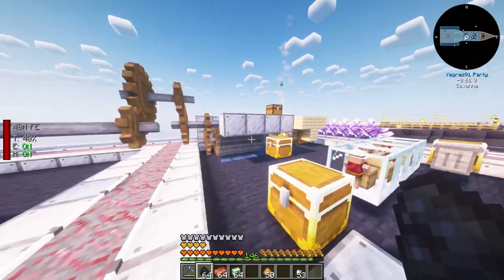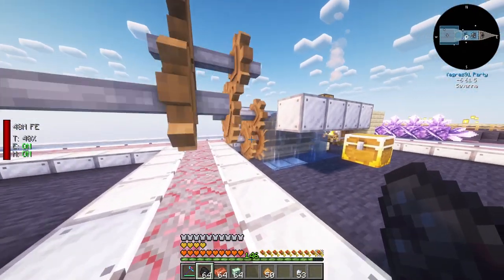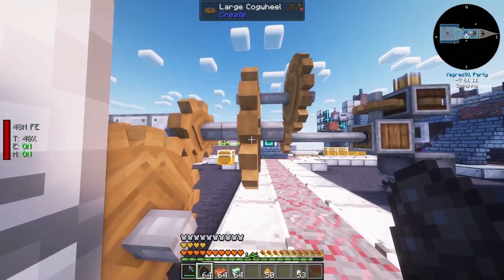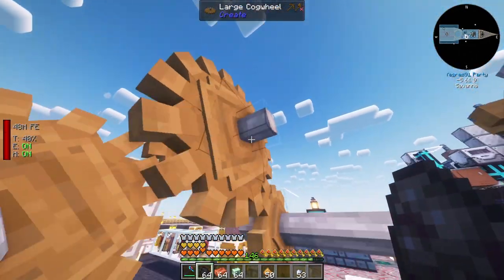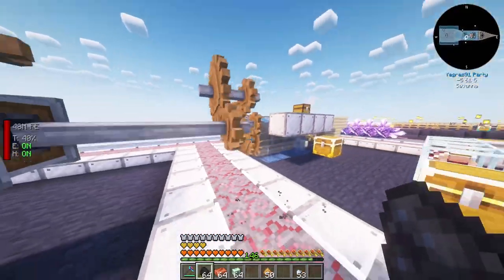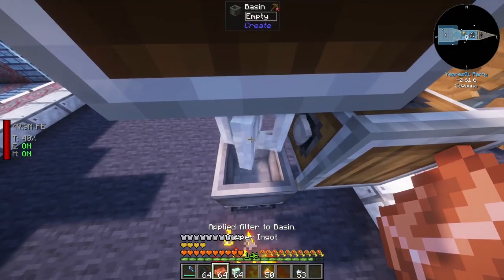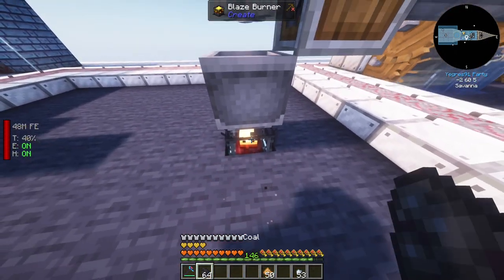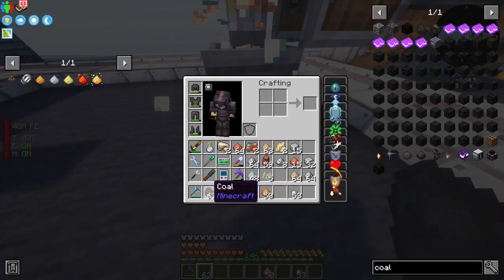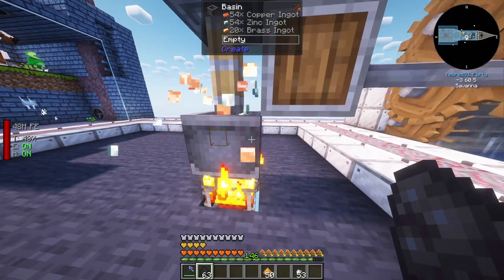This setup didn't work - I forgot that you need a faster speed for the mixer. So I set up another three water wheels with a big cogwheel going into a small one, attached to a big one. The big one goes into a small one, attached to a big one into a small one - that's how you get max speed without using the motor. Now we just need to place the copper and zinc inside, throw it in. Then you just need to heat the blaze burner - you can start with some coal. We're getting brass quite fast - we'll need 48 to make five blocks.